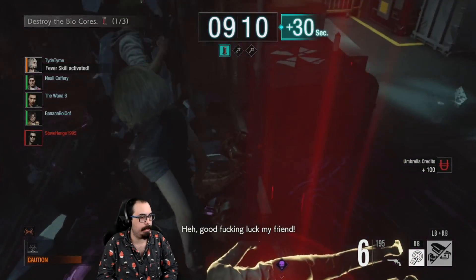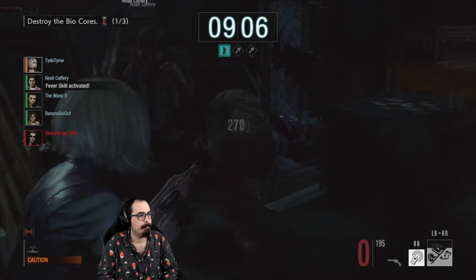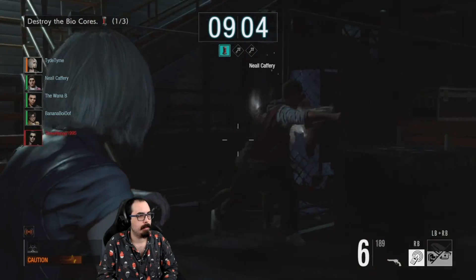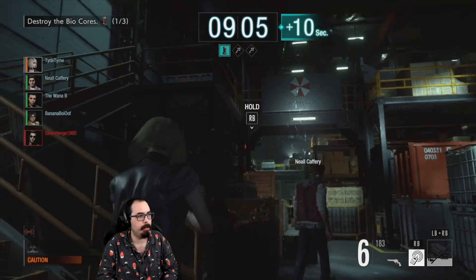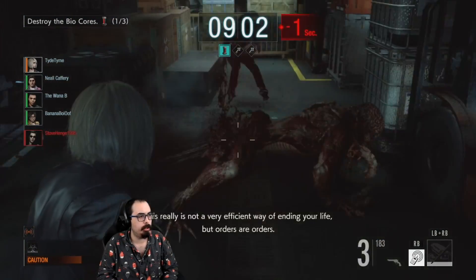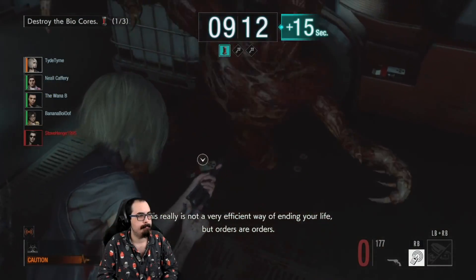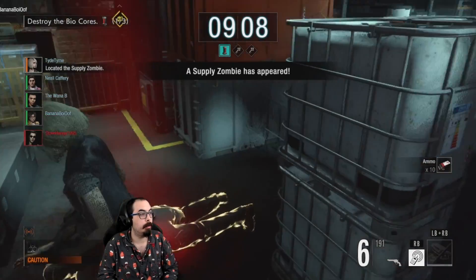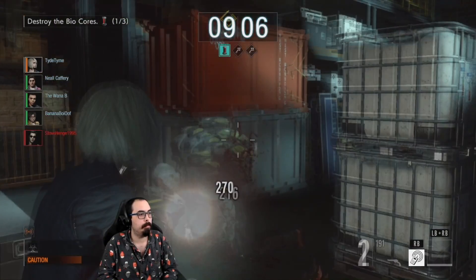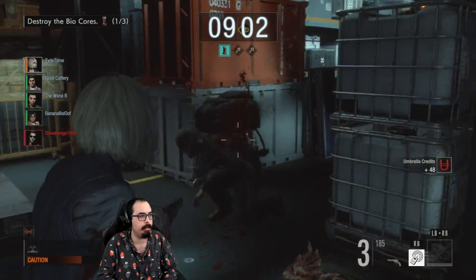I'm going to use my EMP to make everything more expensive. We broke one — the orange light's on the other side. Supply zombies give the Mastermind legendary cards and survivors legendary weapons.